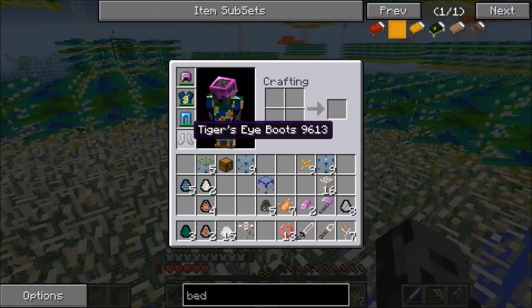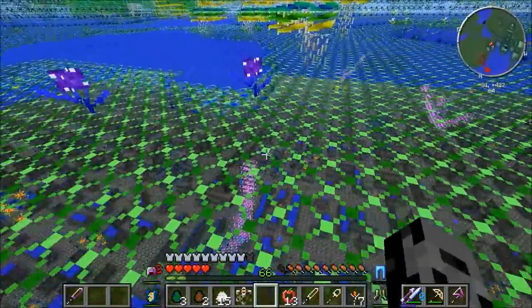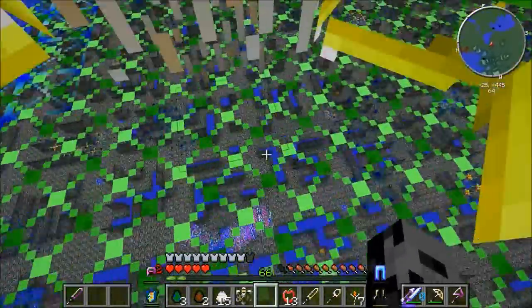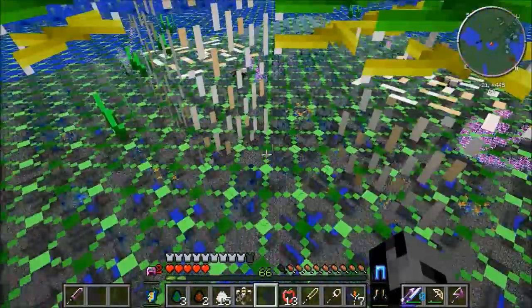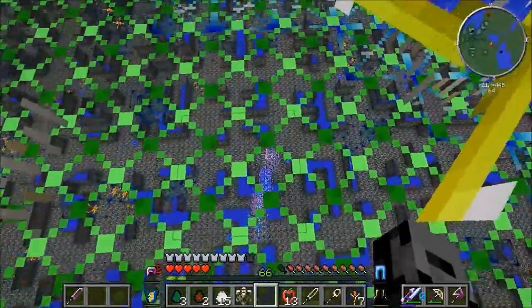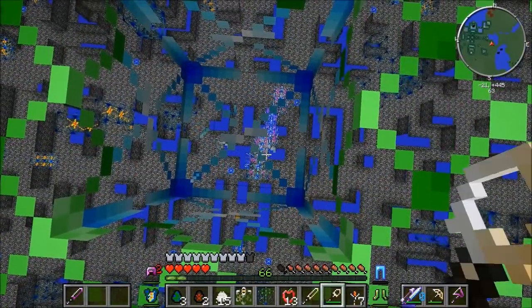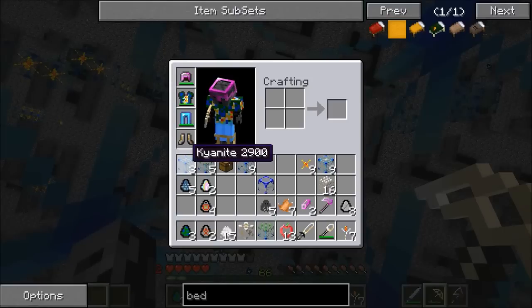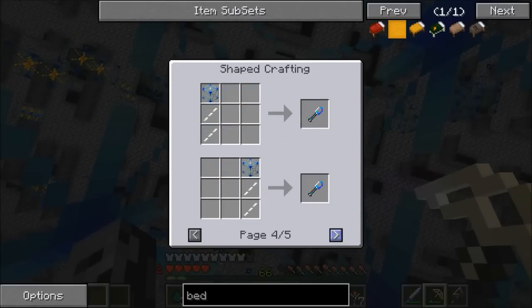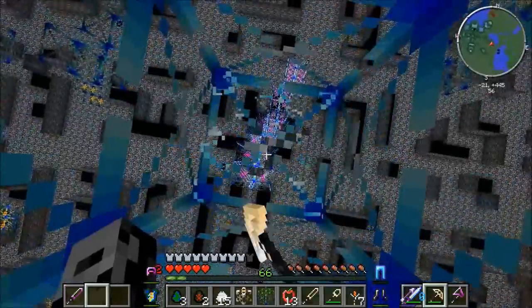I got the boots on and I've organized myself well now. I got rid of the diamond legs since there isn't enough room to hold everything — we can't bring backpacks. So now I've got: pink helmet, peacock chest plate, diamond legs, and tiger eye boots. I think we are ready to head down to a dungeon. I see something down there — let's try to head to it, there's probably some cool stuff with lots of chests. You can see them through the ground.